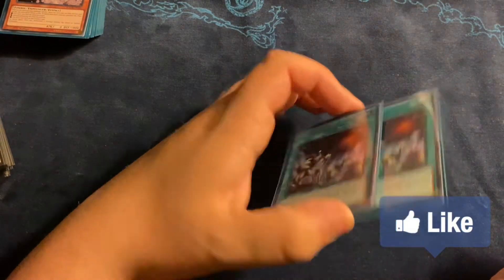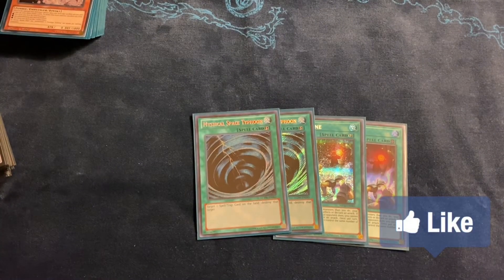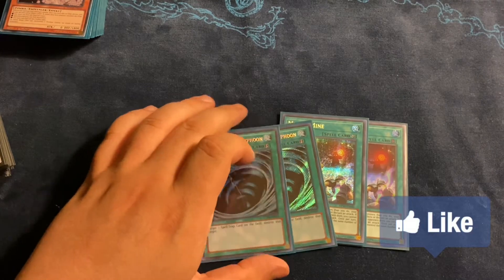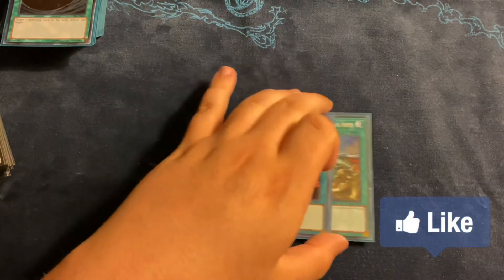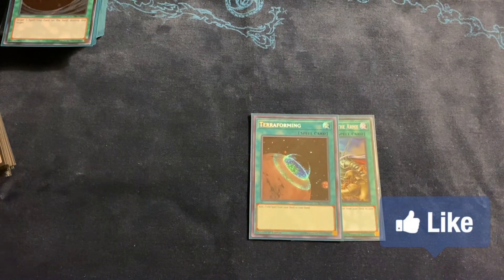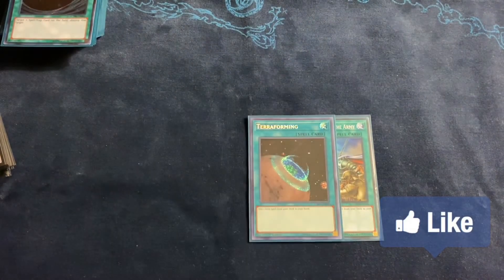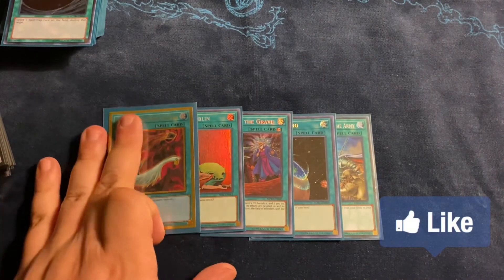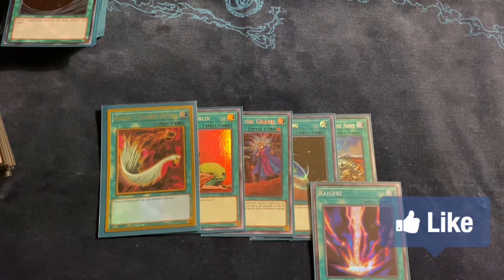Two Mystical Space Typhoon — good multi-purpose card, you don't lose to Lancelot with this, and you can pop your own stuff like your fill spell to get Ray out. One ROTA, one Terraforming — I almost didn't play Terraforming but I needed the 40th card and I don't want to just lose to a hard draw. One Called by the Grave to stop hand traps. One Upstart Goblin. One Harpy's Feather Duster to take care of back row — that's your third back row removal. One Raigeki to take care of everything else.